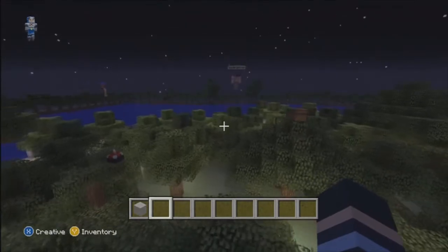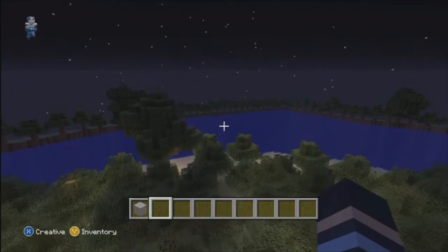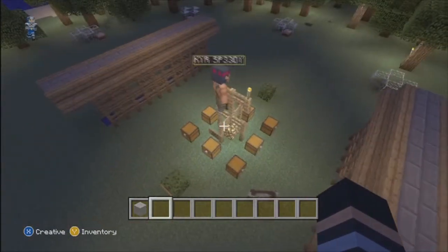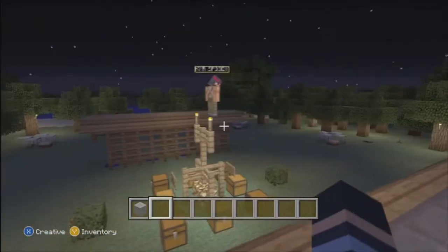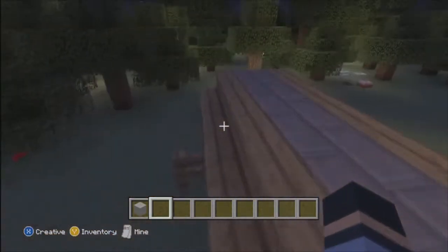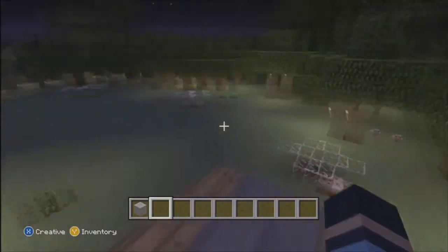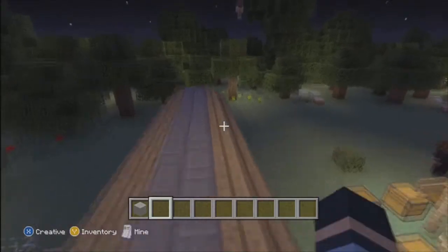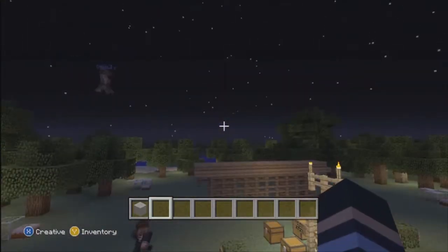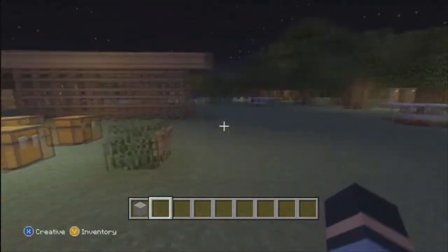Coming from somebody who has absolutely no drive whatsoever, I just cannot comprehend. I would have been satisfied with, like, seven trees and been like, yeah, that's a good Hunger Games map. I'm gonna make Hunger Games Noob Town — just like flatland. I'll put like four chests, three woods and swords. Alright, fight to the death. Hunger Games. Go.